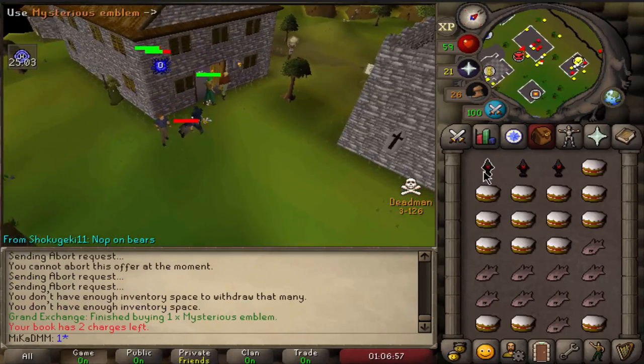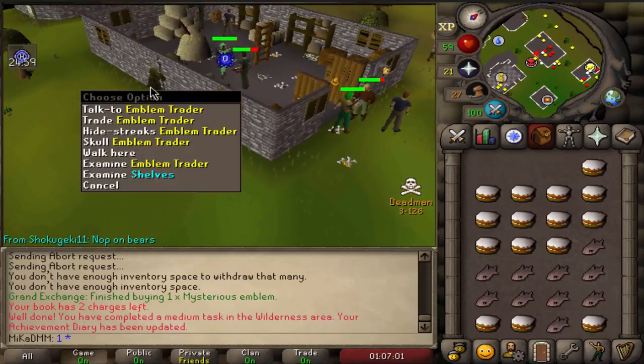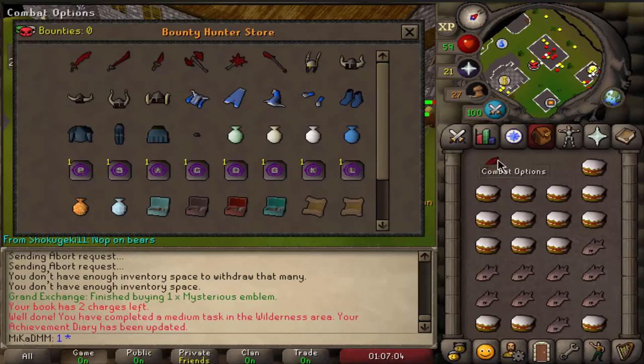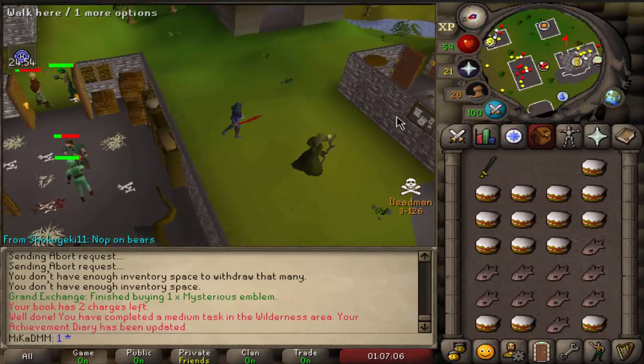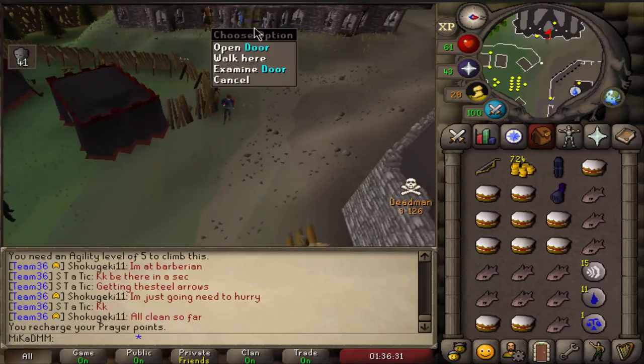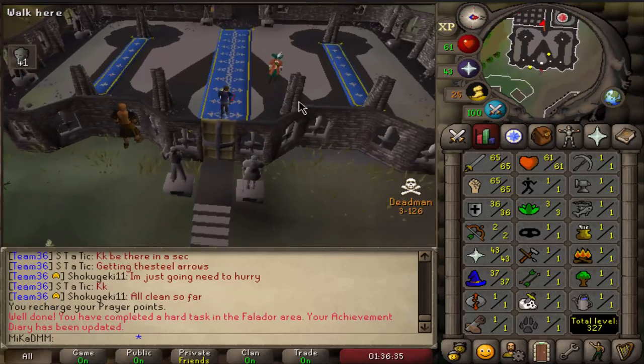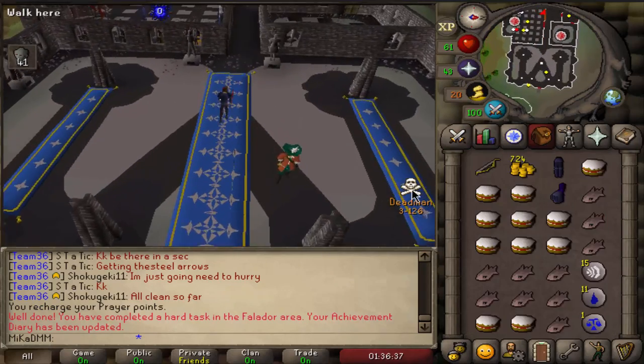We finally have the emblems — let's quickly sell them all. Trade this guy and buy this — oh, finally. Now the tournament starts and here we go, ladies and gentlemen, we are walking into the guild. The stats are 65 attack, 65 strength, 36 defense. It's time to train defense.